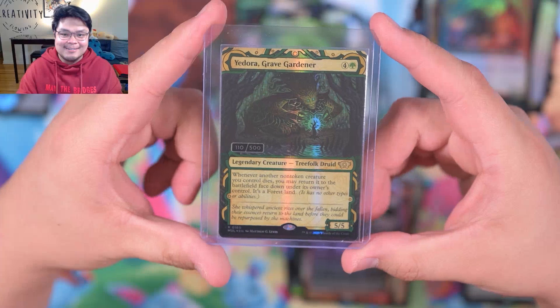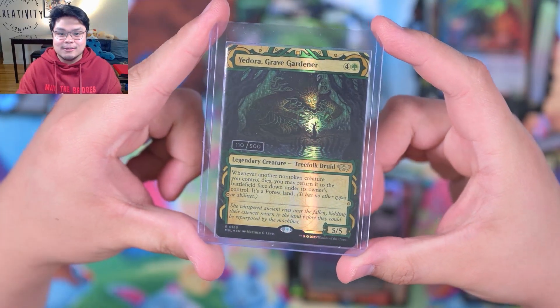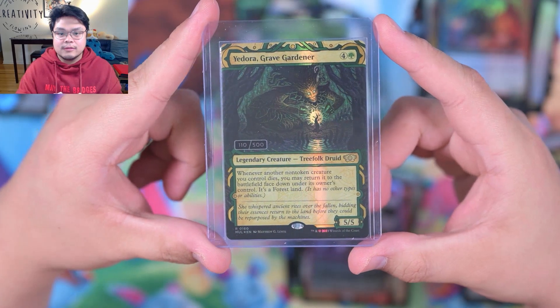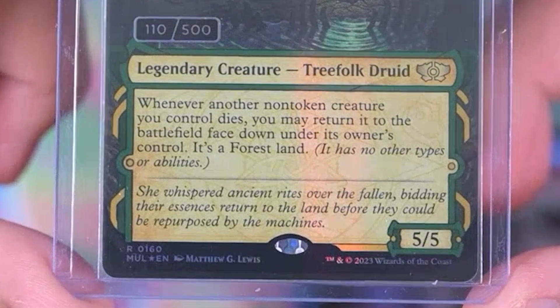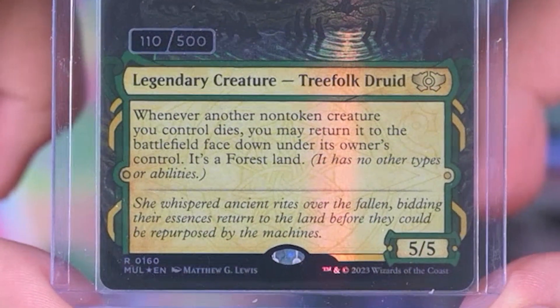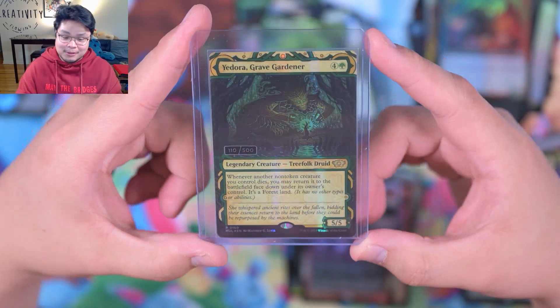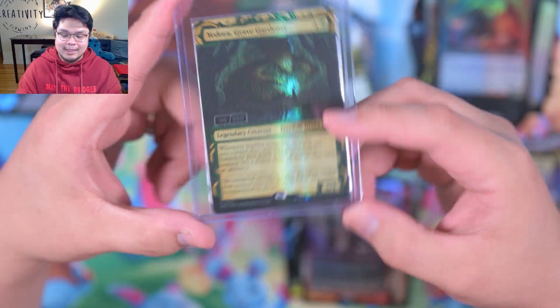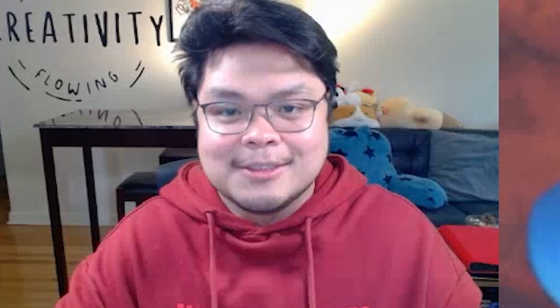So guys, we finally did it — a serialized Adora, Grave Gardener. What does she do? Legendary creature, Tree Folk Druid. Whenever another non-token creature you control dies, you may return it to the battlefield phased down under its owner's control. It's a forest land. That's pretty good, and it's a really crispy card. Thank you all for stopping by, I appreciate it, and until next time — I'll trade you. Peace.